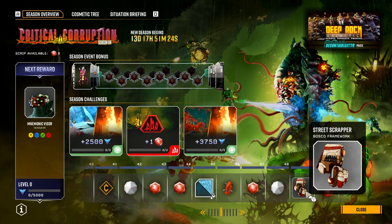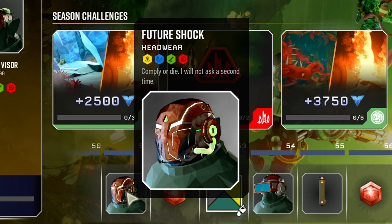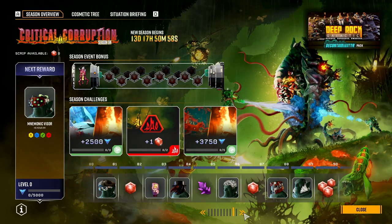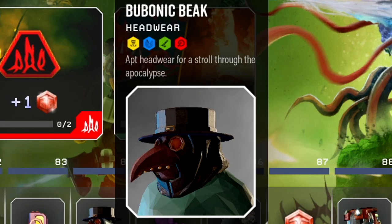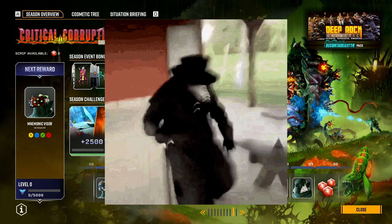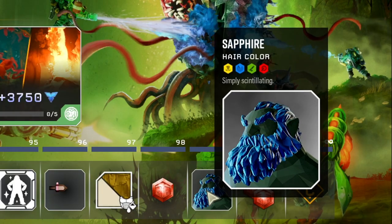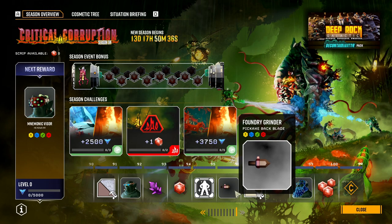Funny mustache. Street Scrapper Bosco. Future Shock — that looks so cool. Corrupted Rebreather. Heavy breathing. Yeah, the flake mask. Headwear for a stroll through the — oh man, it's the beam, it's the funny meme. And then the final one — all the sapphire colors here. I knew I saw blue in the trailer, I knew it. They were hiding it from us.